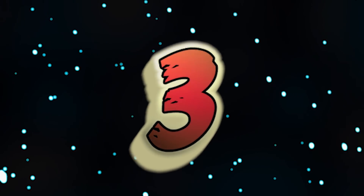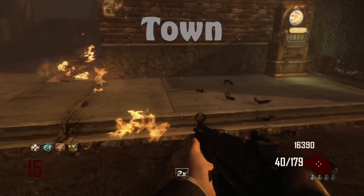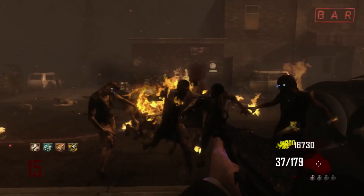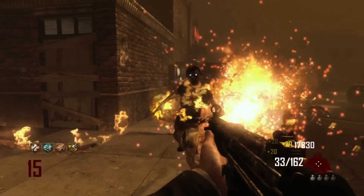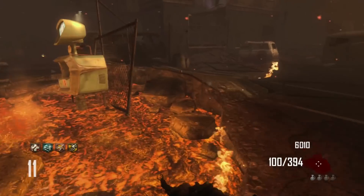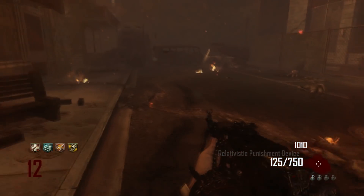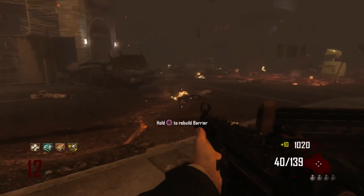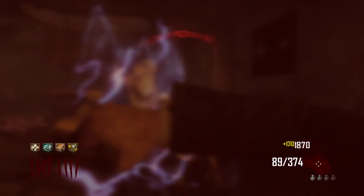Coming in at number 3, we have another on-disc map — Town. First of all, Town is such an easy, simple map, only having three different doors and two different box locations, so it's very easy to navigate. You have all the zombies essentials within this map including five perks — and six if you play co-op — and the Pack-a-Punch is right in the middle of the map, so it's not hard to find. There's no zombie boss like the Panzer Soldat to ruin your day. You can also get the Galvan Knuckles for 6,000 points, and it's a one-knife kill until round 14.